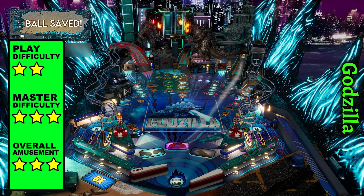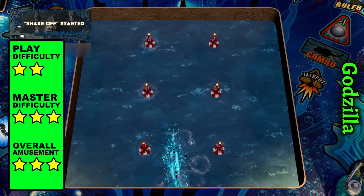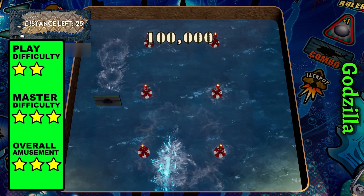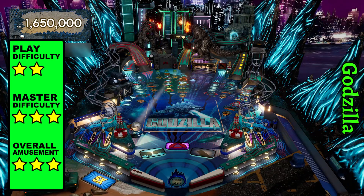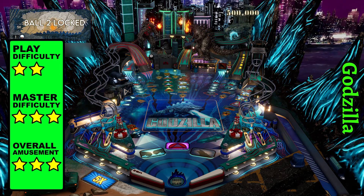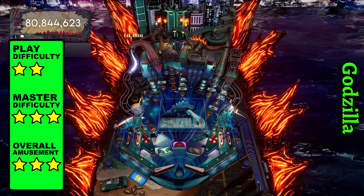There's an easy free ball during the minigame, which features Zen's signature input delay. I'm guessing they do this to make it feel more mechanical, but they really should look into making these video modes more responsive. Spelling Gojira on the right loop opens the ball lock up the middle for Destruction Multiball, and the wizard mode receives an honorable mention.